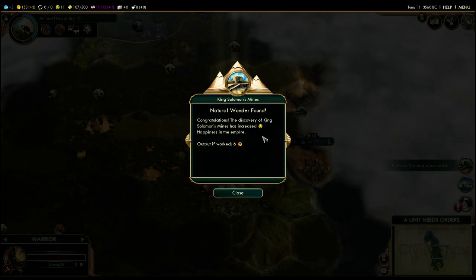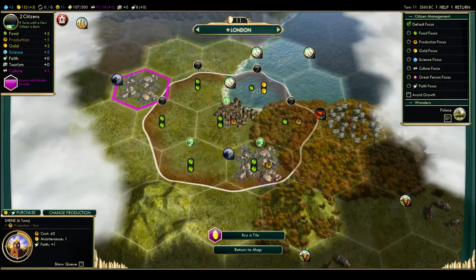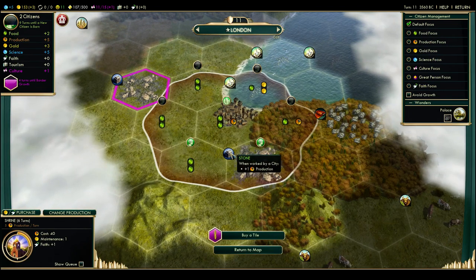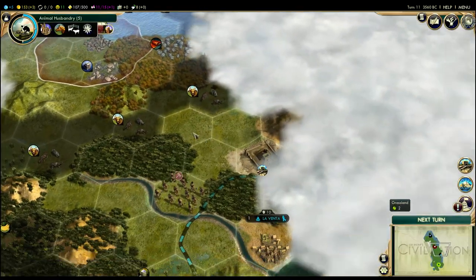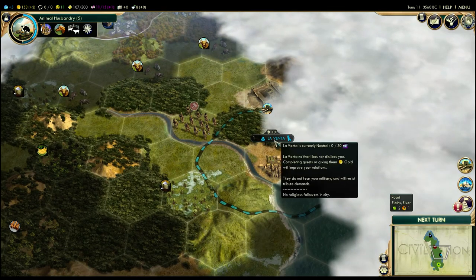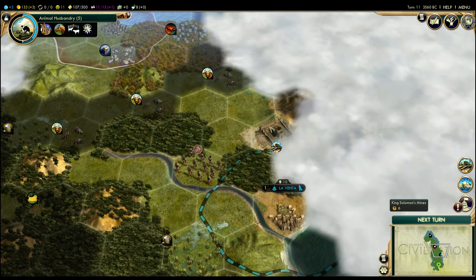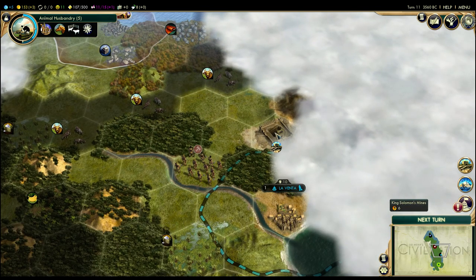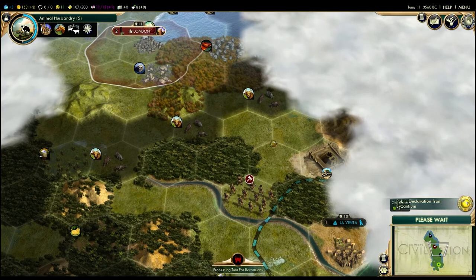We've discovered another natural wonder, and this one is exceptionally good. King Solomon's Mines produces six production if you work it. Keep in mind that right now in London, the best we're getting is like one hammer out of this stone tile — once we improve it with a quarry we'll get slightly more, but nowhere close to six. Unfortunately, it is adjacent to Leventa, which means Leventa will probably claim that tile relatively soon. We will not be able to possess King Solomon's Mines unless we go to war with Leventa and take their stuff, which is an option but probably not one we'll pursue.